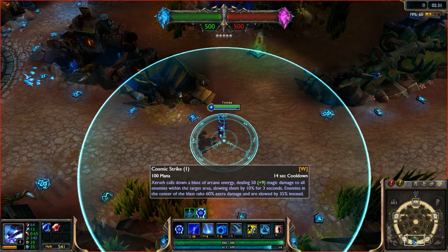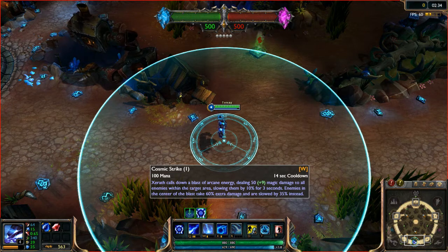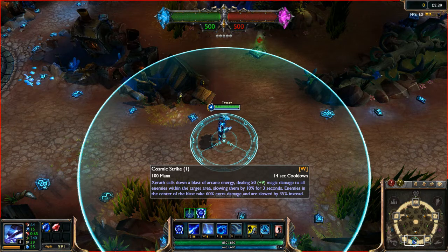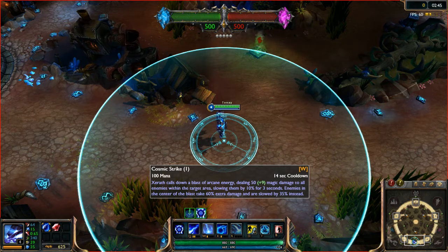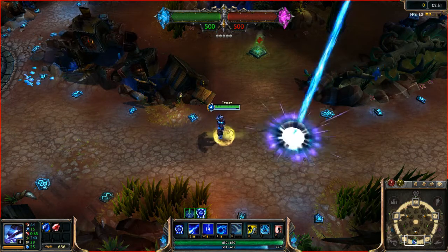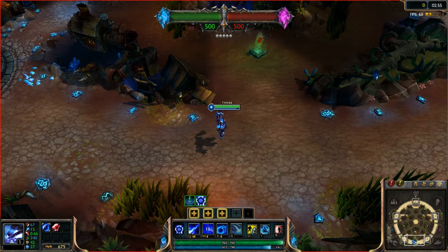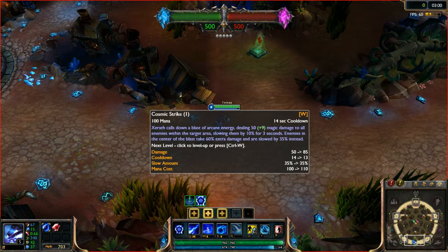His new W is Cosmic Strike. This costs 100 mana. Xerath calls down a blast of arcane energy, dealing 50 plus 9 magic damage to all enemies within the target area, slowing them by 10% for 3 seconds. However, enemies right dead in the center of the blast take 60% extra damage and are slowed by 35% instead. Leveling this up will give you more damage, the cooldown will be reduced, the slow amount will stay the same, and the mana cost will be increased.